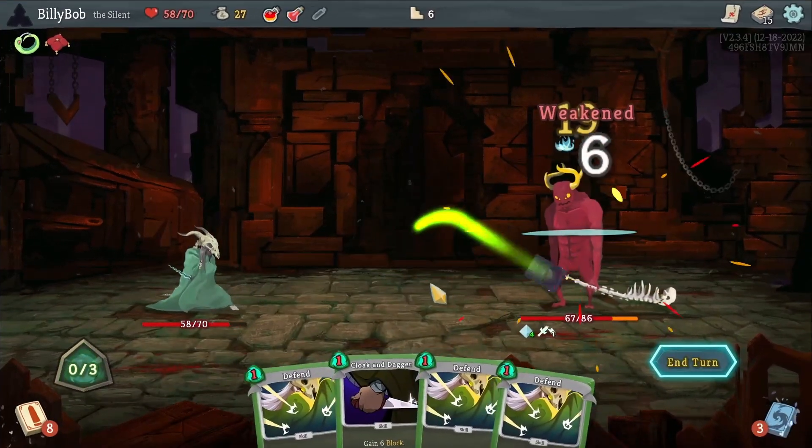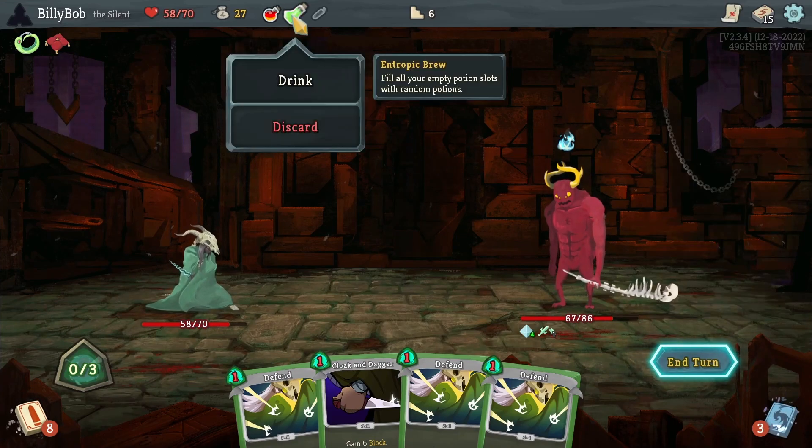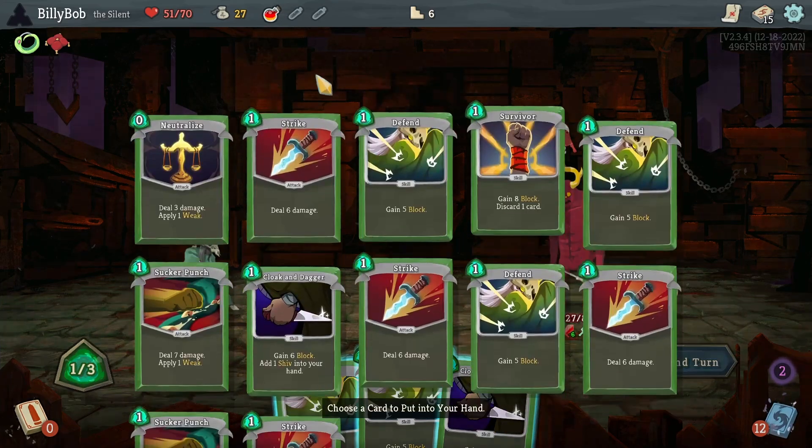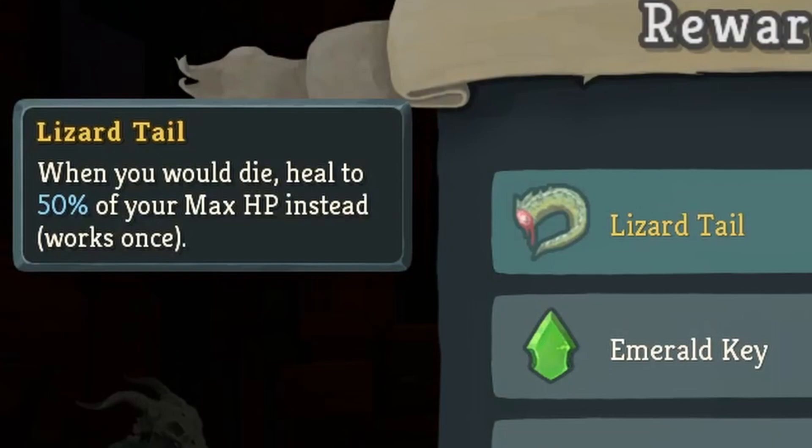Ew — a gremlin knob with Metallicize. It gets a little dicey, but through the use of four potions I'm able to make it through with minimal damage taken. This gets me a Lizard Tail, which will bring me back to half health the first time I take fatal damage. This is nice since if I get a super unfortunate turn at any point, this will save me — but hopefully I won't have to use it at all.